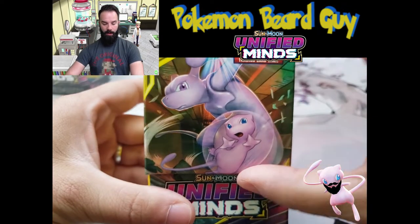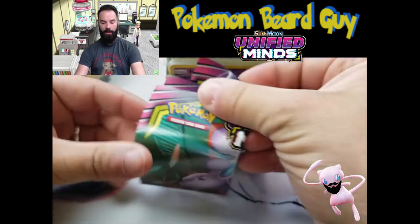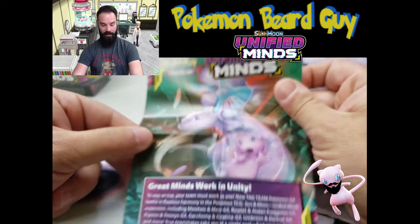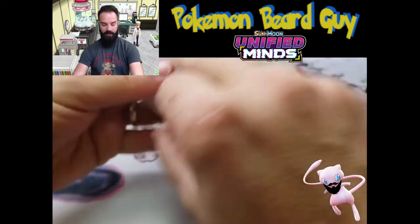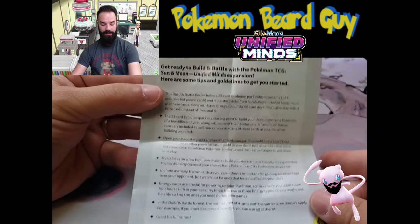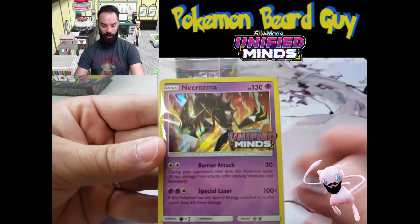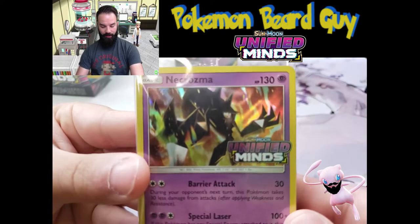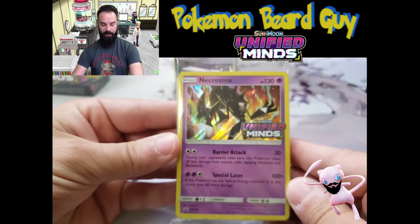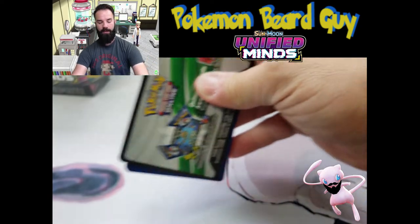Let's focus here. In these pre-release kits they come with four packs. We have this little pamphlet for Unified Minds that tells you a little bit about the series and some building tips on how to build your deck. What we're going to do is get right into our very first promo card, which is a Necrozma. In here it comes with other cards to help build your deck along with the four booster packs. We got a code card, and I will give that to you just here in a second.